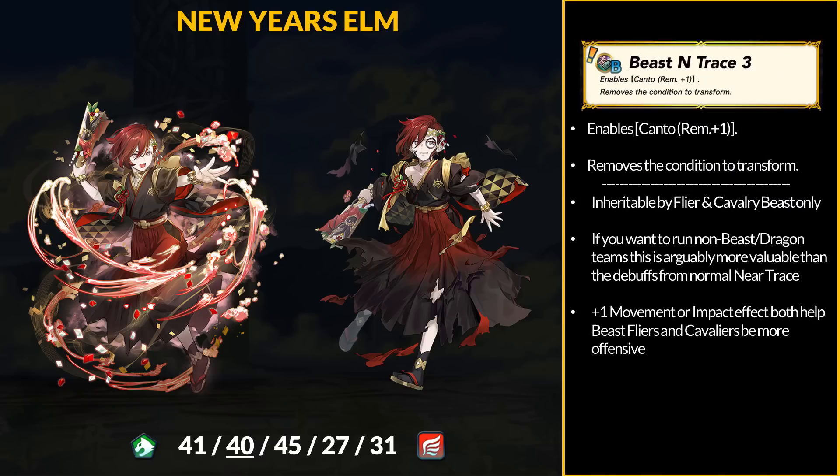Like his liege, Elm brings a new beast-only skill — Beast Near Trace 3. It enables Contour's remaining plus 1 movement and removes the condition to transform. Beast Near Trace is literally just the beast-only version of the Contour skill, and yes, it's still only for Flyer and Cavalry beast units. If you want to use Elm or anyone in a non-heavy beast or dragon team, this is 100% worth taking over the stat debuffs on regular Near Trace skills. Plus 1 movement at all times for Flyers is huge, and the extra Impact effect for Beast Cavaliers just makes them better initiators.